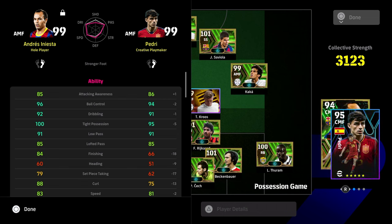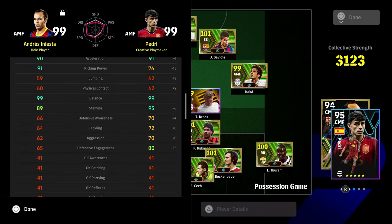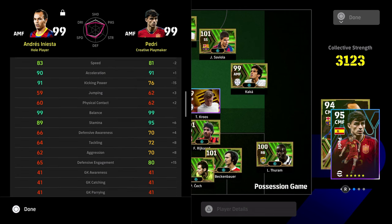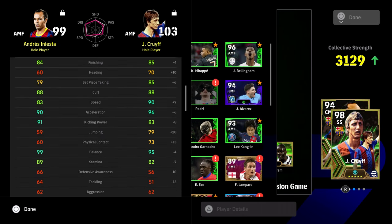Now Iniesta versus Pedri — this is one of the best versions of Pedri ever released. You can see the similarities but with Iniesta it's not all about stats. You should never really be buying these booster cards just because they have a stat that's 95 compared to 90 — once you get to certain thresholds it doesn't matter. I have a full video up on that and I'm working on another one per position to train every card perfectly.